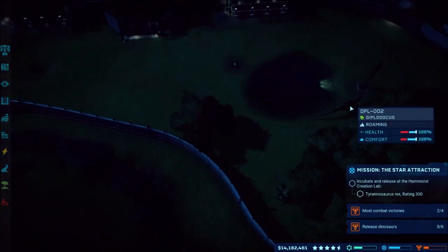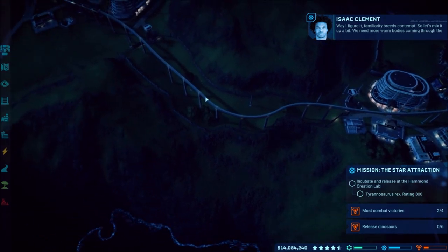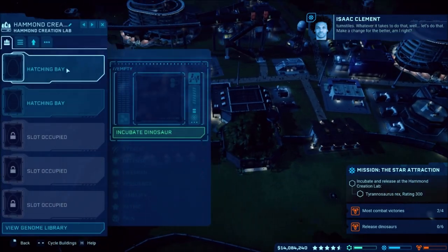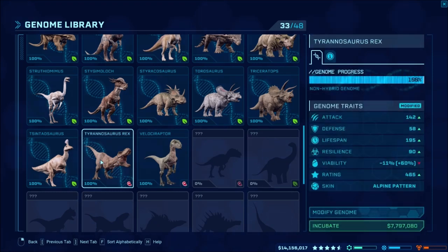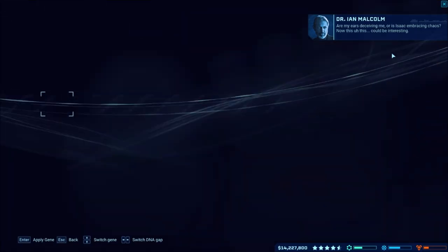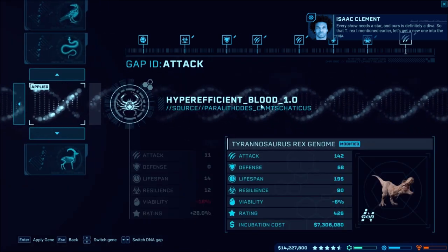I don't know if the T-rex will fight a diplo or not, but I believe it will. Maybe I can put the diplo in here because this is a pretty big enclosure. Let's go ahead and get the T-rex - I've never done the T-rex before. It's at negative 11 and it costs a lot of money, so we're gonna have to modify this down quite a bit.